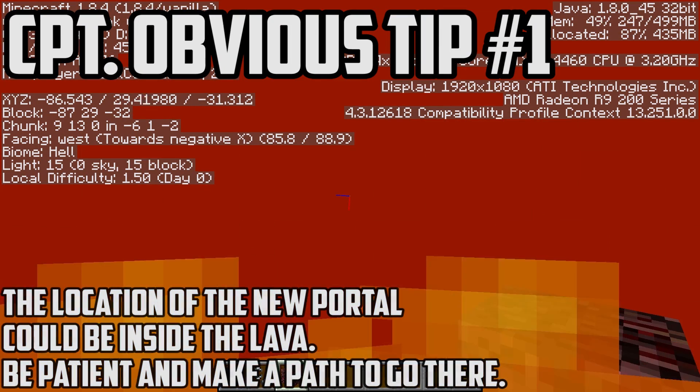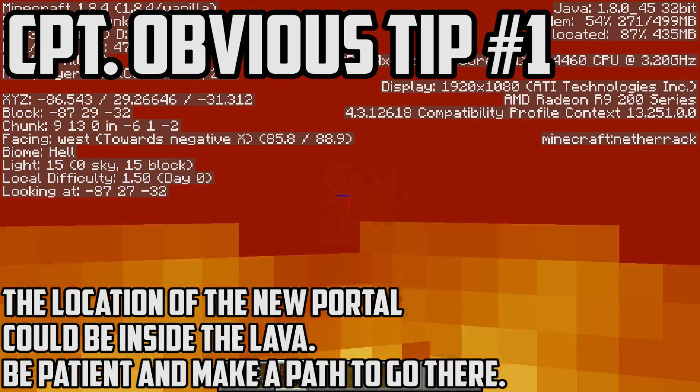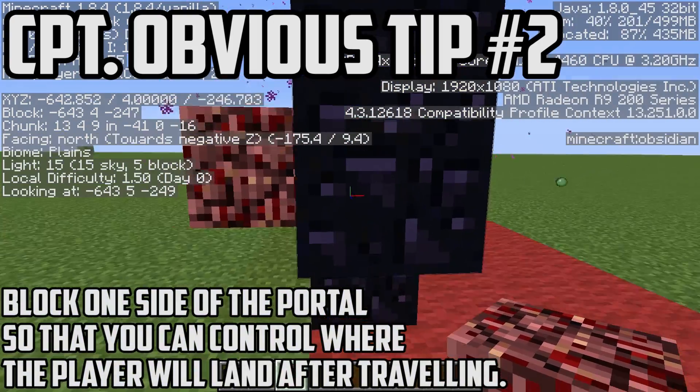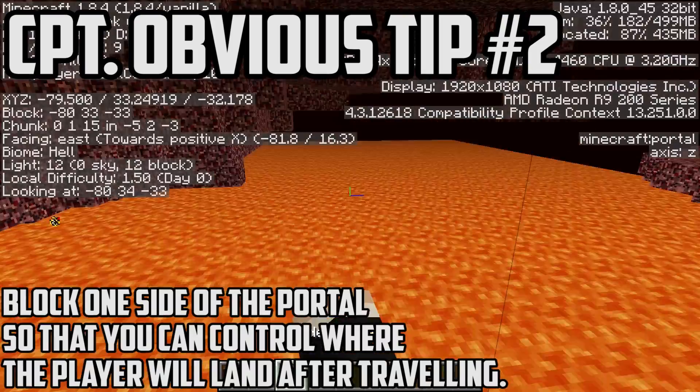Of course, as you will probably be in survival mode, swimming in lava is not recommended, so you should make your own nether path instead of diving as I did. After finishing the construction of the portals, make sure to block one side of them so you don't fall into the lava, as I also did.